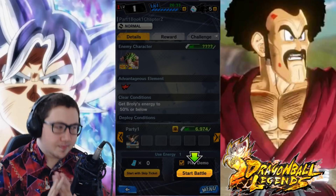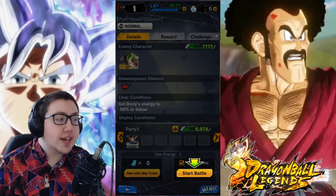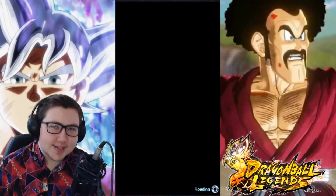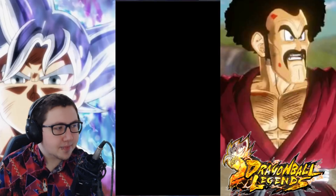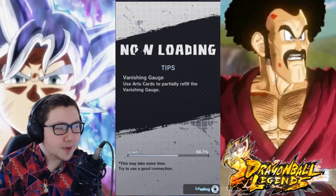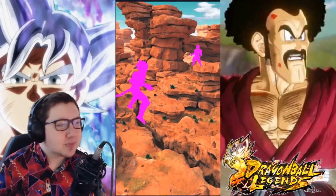Hold on - my guy is level 10. This Broly is level 999. Can we not do this right now? Can I take a hard pass on that? That certainly does seem low-key, you know? But you know what - it's all good, we'll be okay. Probably. I feel like we're meant to lose this one - just a small feeling.